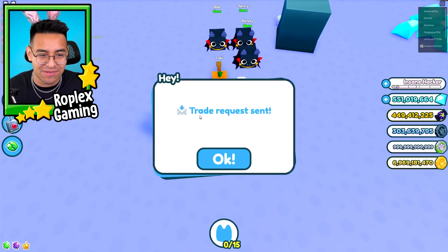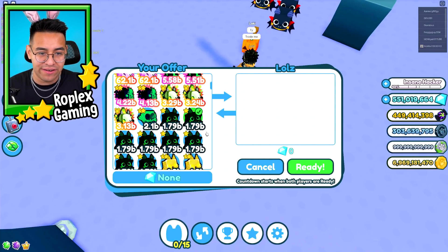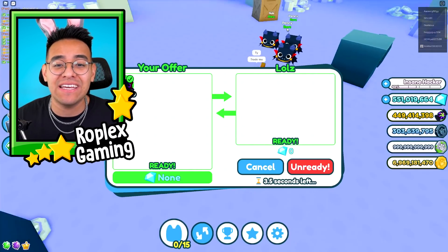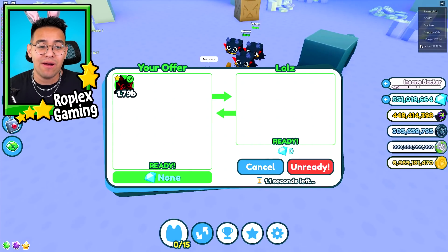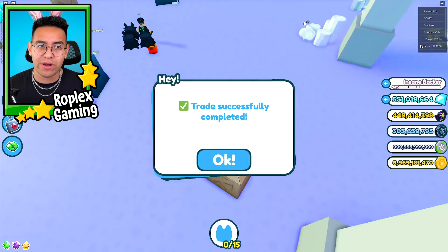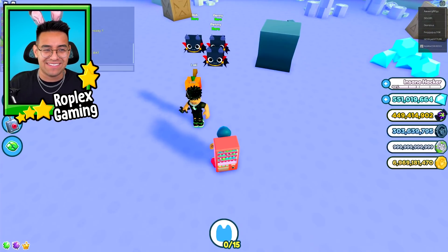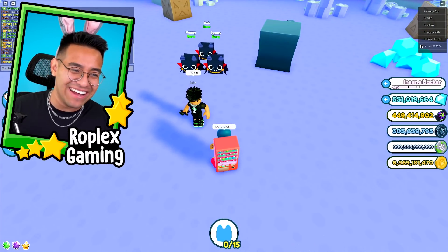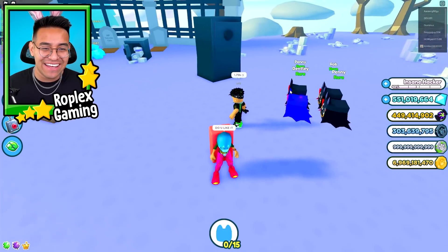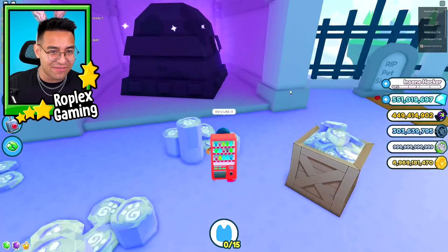You win a free rainbow vampire bat! Let's go ahead and trade him. His name is lols — I have a rainbow grim reaper too. That's literally 16 of just one of his pets, or actually 30 because it takes five golden to make a rainbow and five regular to make a golden. He's like 1.79 billion. Do you like it? Oh, he's gonna be so strong now. He said yes. I love giving free pets to people!